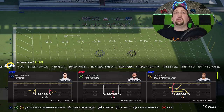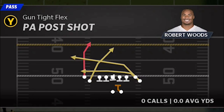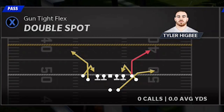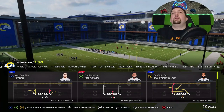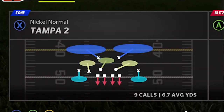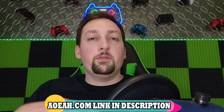The formation I'm going to be in today is the Gun Trips Flex. This is something that's going around as one of the best plays in the game. The play itself is going to be the PA Post Shot. Now the second best play on this is probably the Double Spot — use that against just about any single defense. On the defensive side we're going to match with Nickel but start with Tampa 2. This video is brought to you by my coin sponsor AOEAH.com — use discount code MONEY for 3% off.